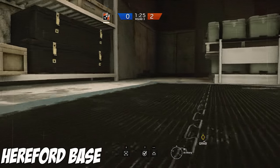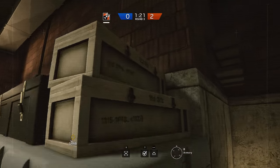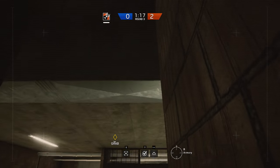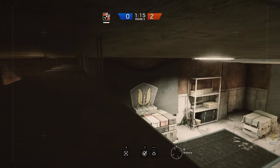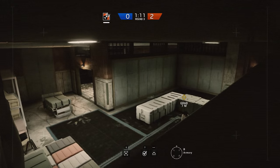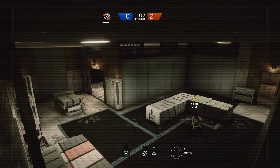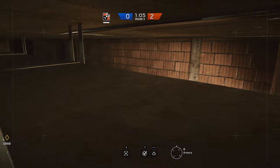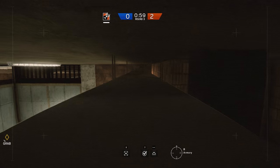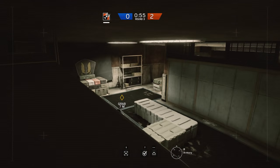Next we're taking a look at Hereford base, going to the most popular location — the basement. For this one you want to jump onto this box, then onto this ledge, and then onto the vent. From the vent you have quite a few options: you can go over here for great vision of the room, look on the back side to see if anyone's camping there, or travel down the vent to the other side, which also gives you great vision of the entire room.